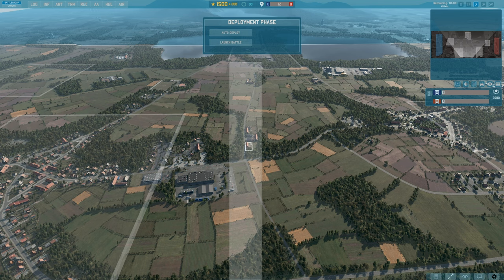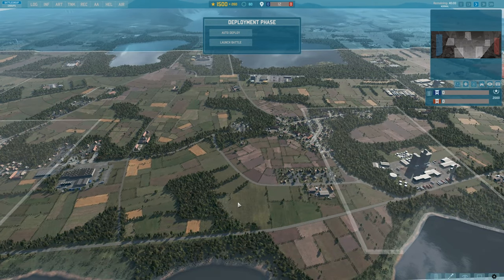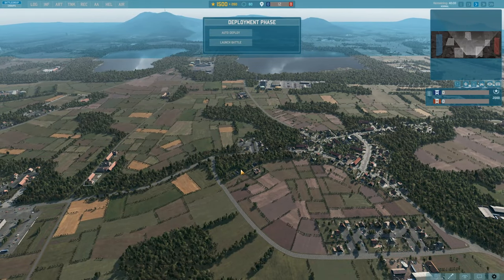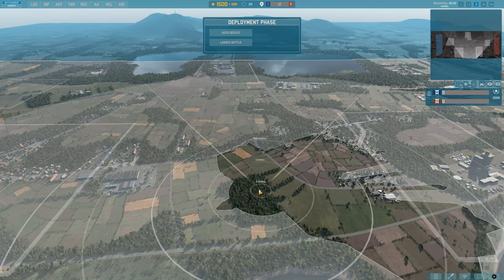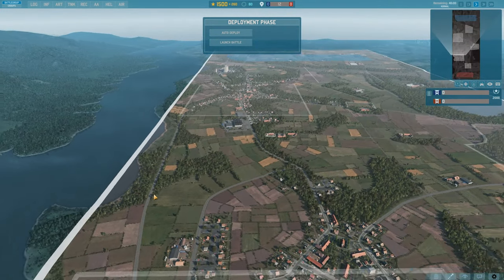The line of contact will probably be over here. If you want to play defensive, I recommend going a little more towards your side, especially to areas where there are buildings, because buildings give your units cover — especially infantry. It is also important to have forested areas for more stealth and more cover for your armored units.